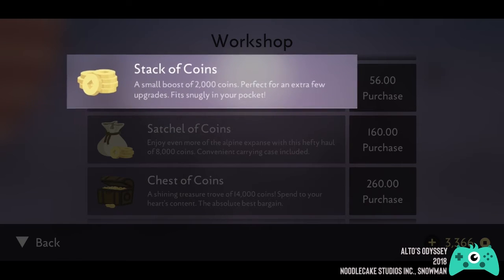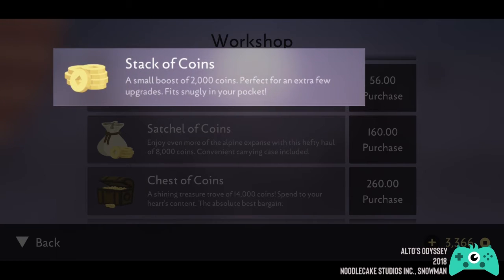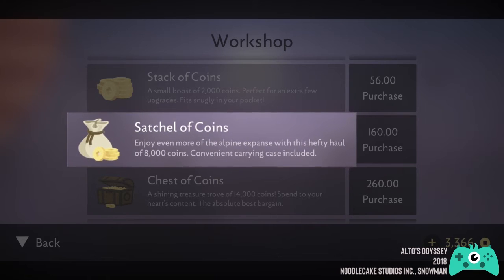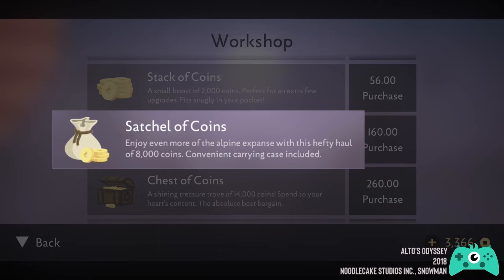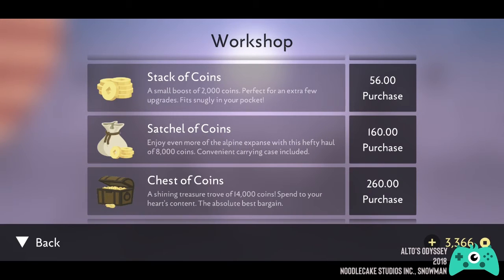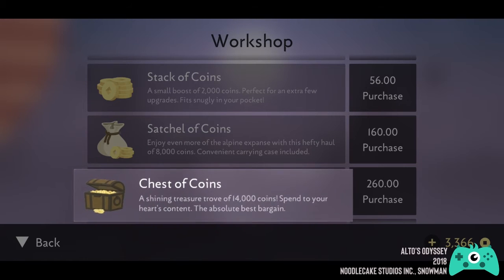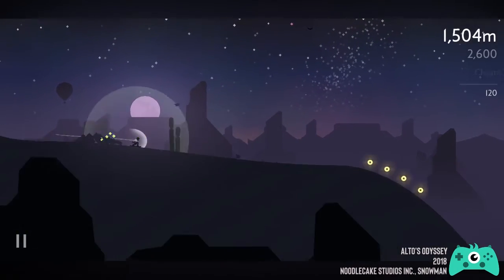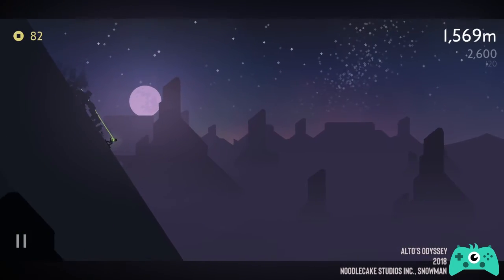There are only three available coin bundles in the game: the Stack of Coins, which gives you 2,000 coins for $1.07; the Satchel of Coins, which gives you 8,000 coins for $3.07; and lastly the Chest of Coins, which is the best bargain among the three and contains 14,000 coins at the cost of $4.99.